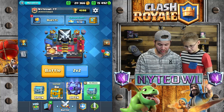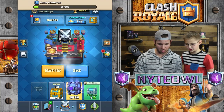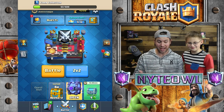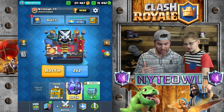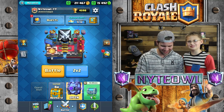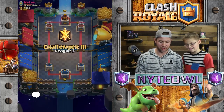We're going to go ahead and knock this chest out real quick — it's just a boring little silver chest. Let's play a battle. Hopefully we get the crown chest, and then as soon as we get to Challenger 3, we're opening up that super magical chest. So maybe this battle, maybe the next one, but we are getting to Challenger 3.